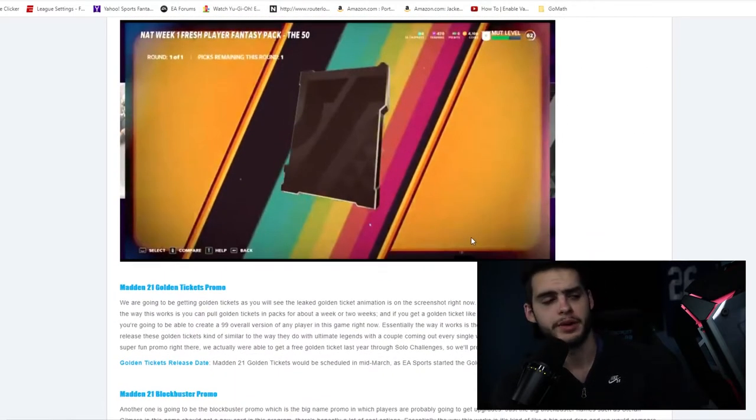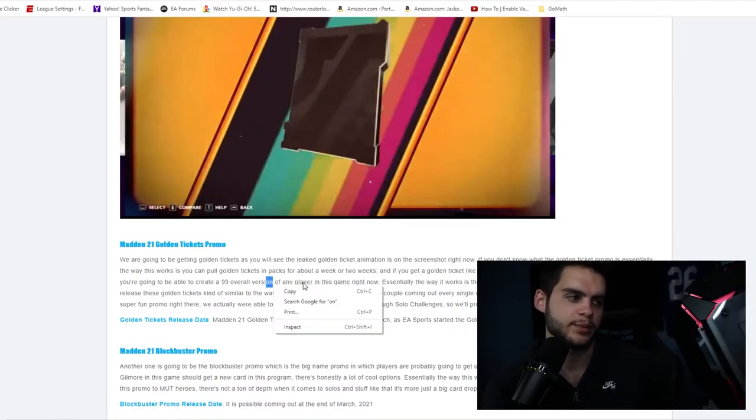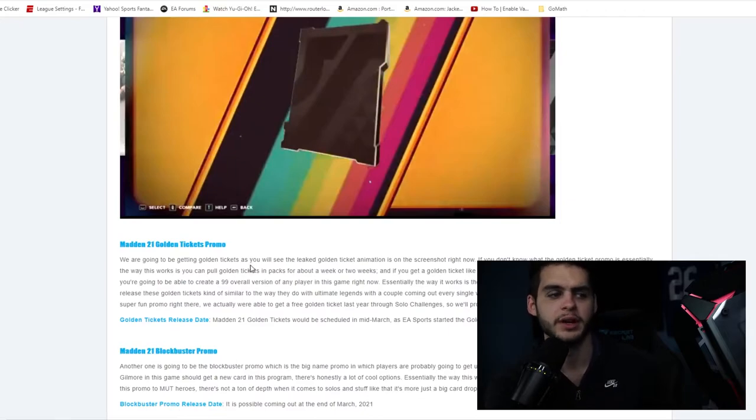Next is the Golden Ticket promo. If you don't know what the golden ticket is — essentially you can pull golden tickets in packs. If you get one, like Willy Wonka, you'll get an email from EA Sports and you'll be able to create a 99 overall version of any player. EA releases about 10 to 15 golden tickets, a couple coming out every week after you make your selection.